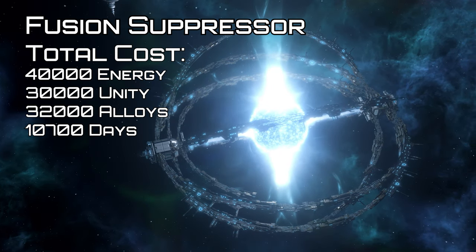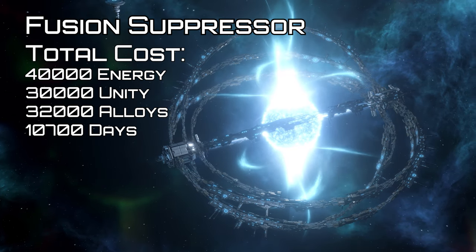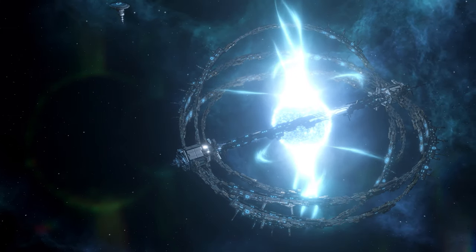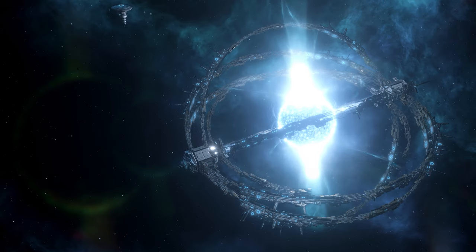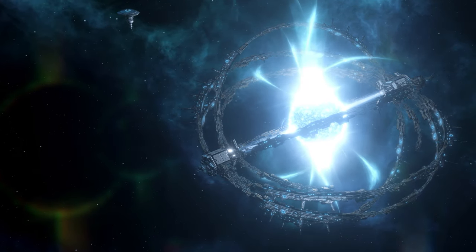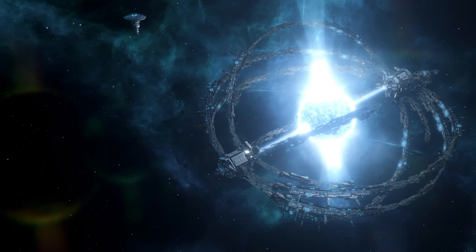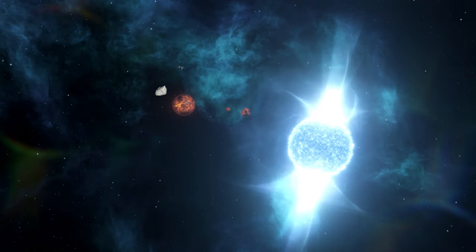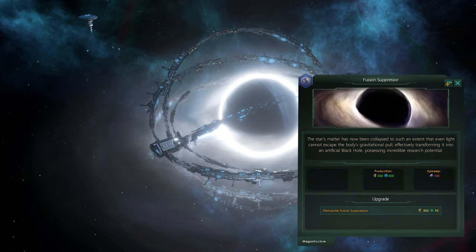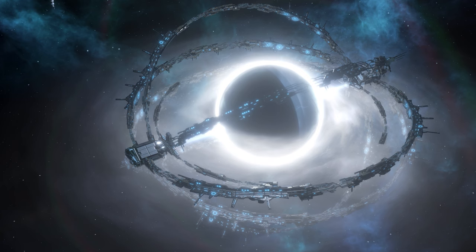Now comes terraforming and habitats. First we have the fusion suppressor, which converts regular stars into neutron stars and black holes, damaging planets in the system. Compression stage 1 produces 100 physics research and 100 engineering research for 50 energy and 15 alloys upkeep. Compression stage 2 produces 250 physics and engineering research for 250 energy and 50 alloys upkeep. The neutron star stage produces 300 physics and engineering research for 400 energy and 75 alloys upkeep. The final stage costs 7,500 energy, 5,000 unity, and takes 360 days, giving you the choice of compressing the star into a black hole or detonating it — detonating destroys nearly everything in the system but creates iodizium crystals on anything that survives. Going the black hole route produces 500 physics research, 500 engineering research, and 100 alloys upkeep, and can be dismantled for 1,000 energy refunding 10,000 alloys after 360 days.